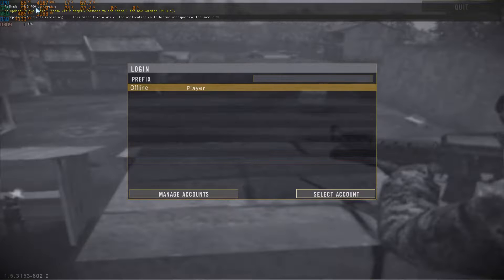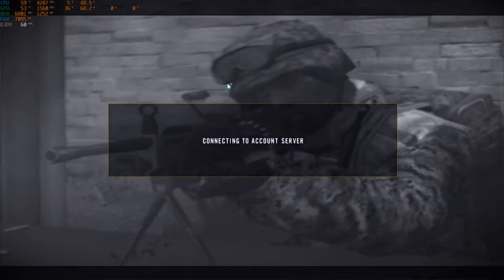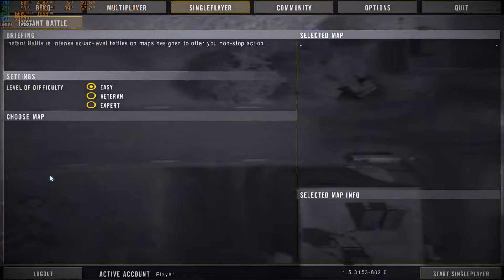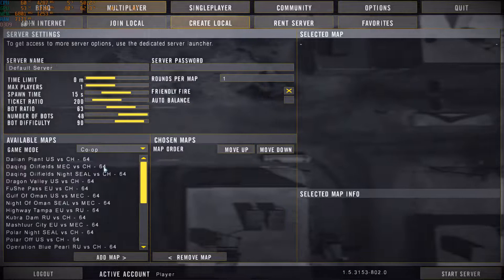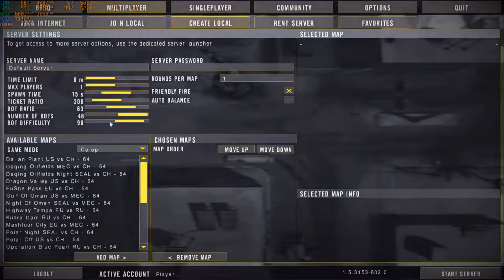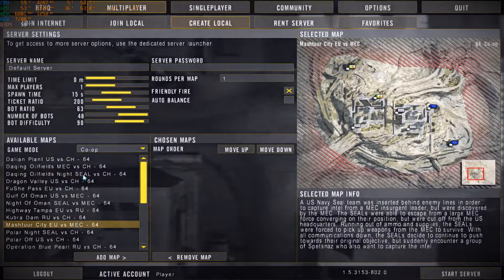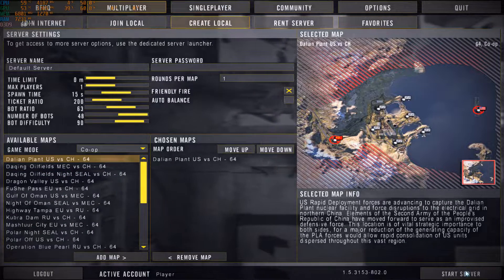You can see ReShade is running. Don't go into single player — there is nothing there. Go to multiplayer, create local, browse the maps around here, choose whichever map you like, and start.